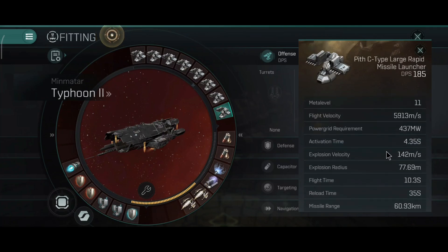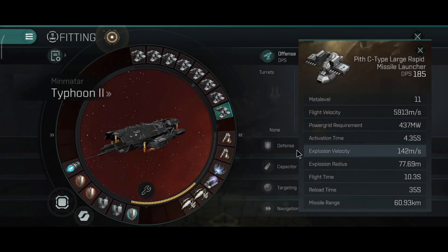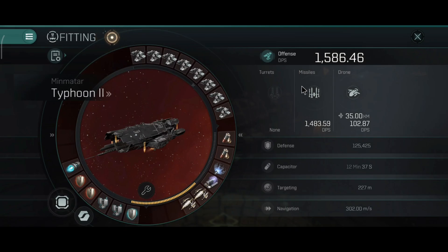Here we can take a look at the stats. It will be interesting to see the active stats when the missile guidance computers are activated. I expect around 100 km range with rapid missiles, or 120 km range with dual guidance computers running. So I'm very excited to see how ridiculous the range on the rapid missiles will be on the Typhoon.